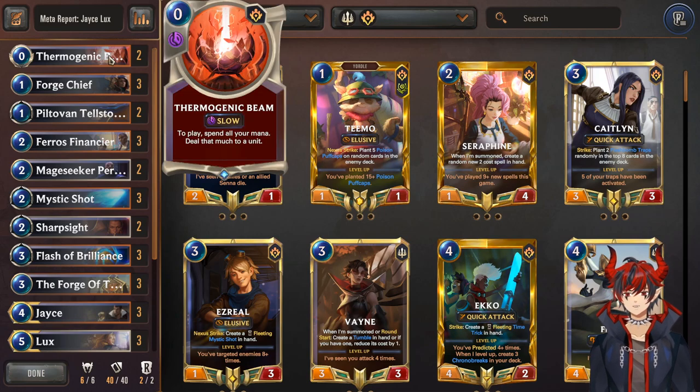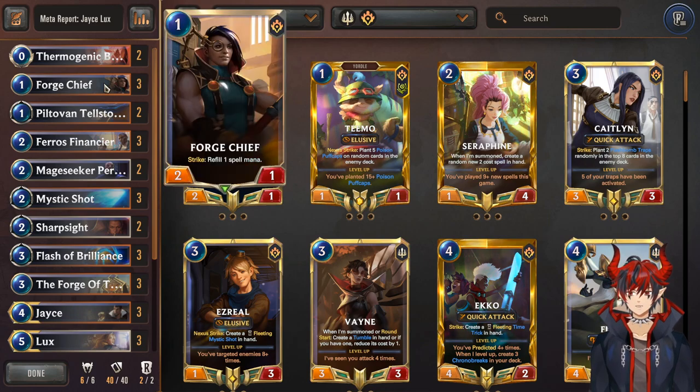We have double Thermobeam — this can be used as early removal or you save the mana and use it in the mid-to-late game. It can also stack with Lux to get a laser, so that's super nice. Forgechieft is a fantastic early game unit: one mana, two-one — on strike you get spell mana back, so this card pays for itself as long as it strikes once.